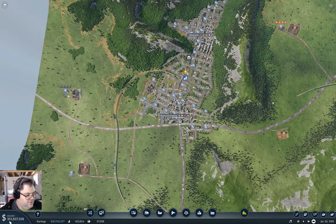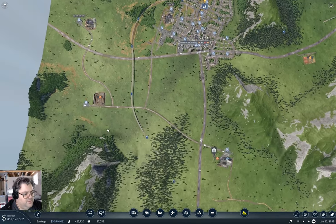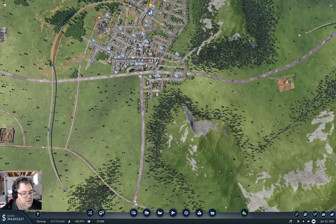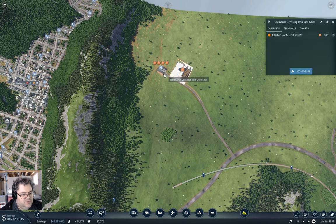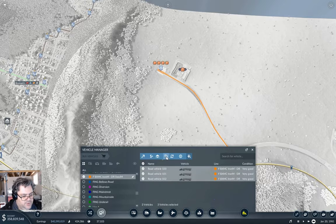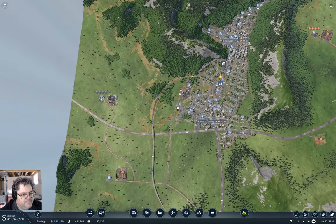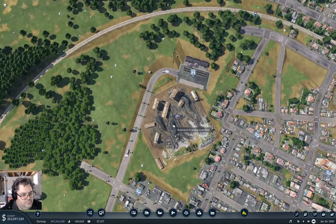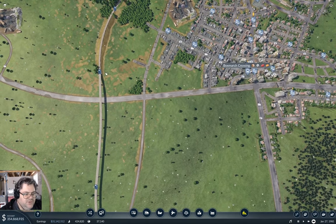The money printer is definitely going — 350 million now. And we have freight going. At some point I'll end up tuning these lines. Like for instance this one — I can probably use twice as many trucks on it. I think that's going to be enough for this installment here.